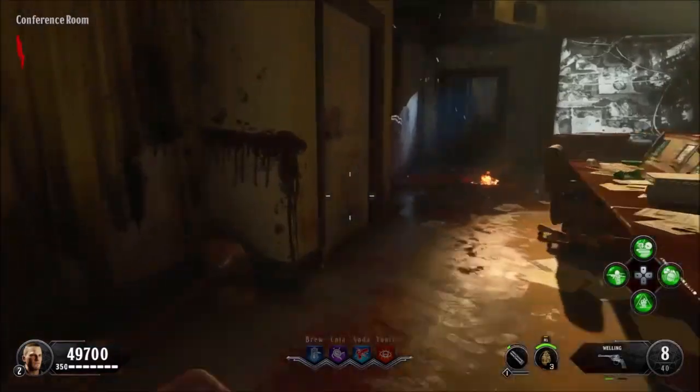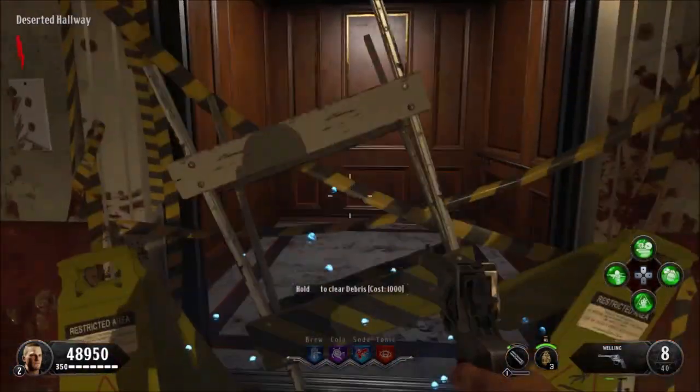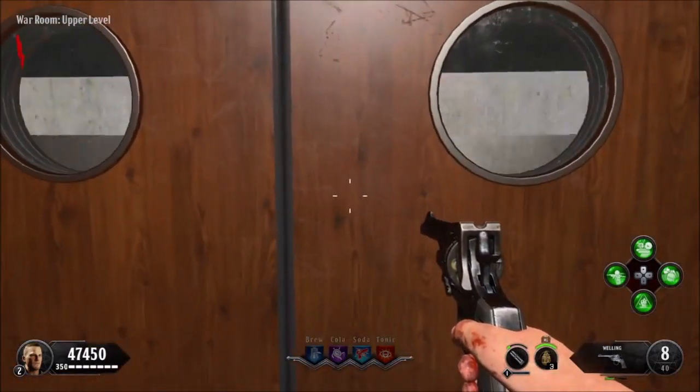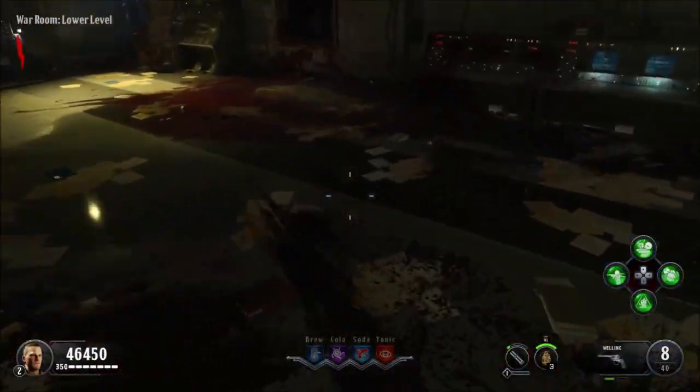There's one for each floor, pretty much. So, we're going to make our way down here, and I'm just in Custom Games right now, just to kind of open up the map and show you guys how to do it. Now, if we head all the way down to the War Room here on the second level, and go downstairs and to the right.